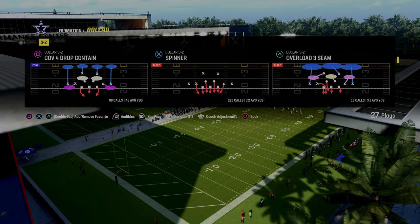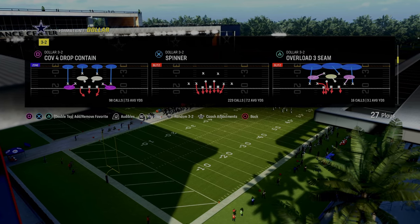The blitz is going to be out of the dollar 1-3-2 formation in the Kansas City Chiefs playbook, and we're going to be taking a look at the play Spinner.